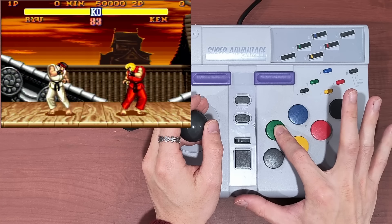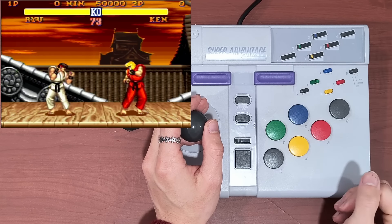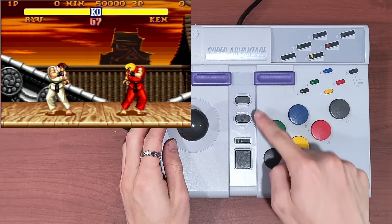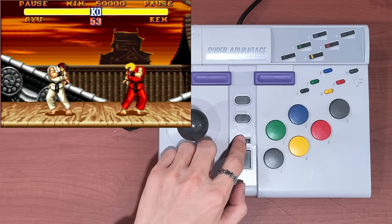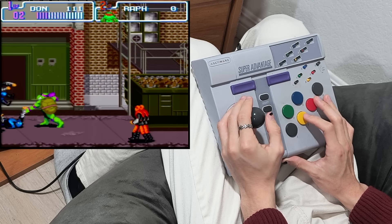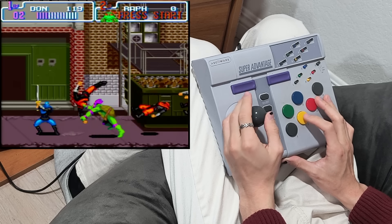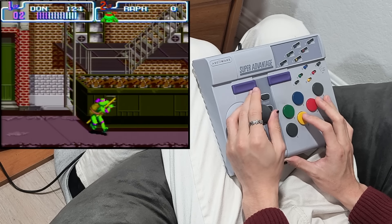There are switches that allow you to toggle turbo mode, which repeatedly presses a button if you hold it down, or auto-fire mode, which repeatedly presses a button without you having to hold it. You can even control the rate of mashing with sliding dials on top. There's also a slow button which repeatedly presses the pause button to produce a pseudo-slow motion effect with its own dial to control speed. The last thing is a ball-top stick that uses rubber contacts, which makes it harder to tell which direction is being read, especially the diagonals.